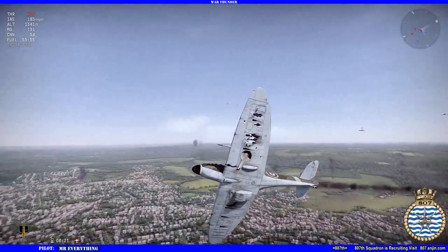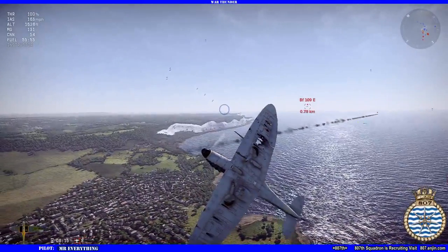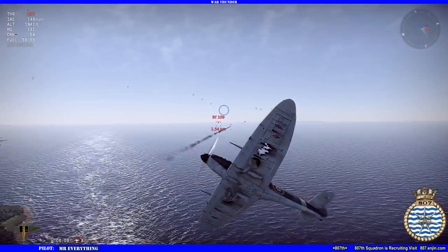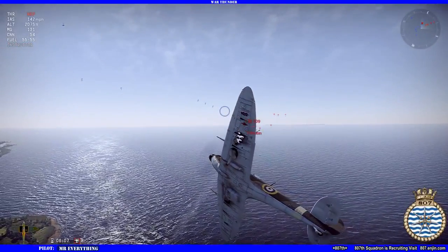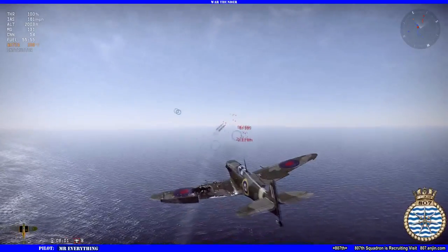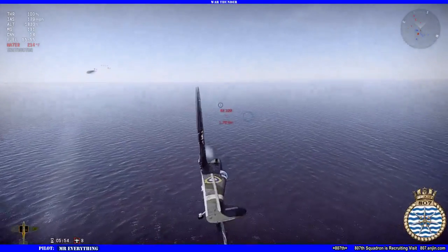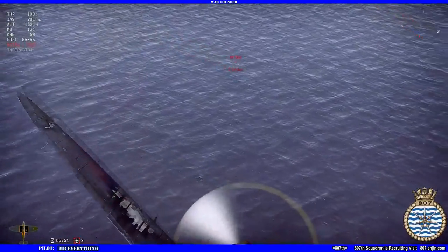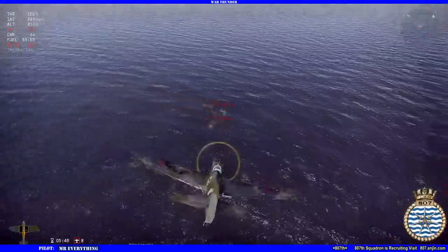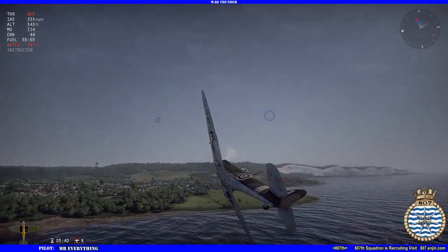Now when you're turning, you'll notice off of your mouse pointer - the outer circle, the large circle - when you point, you'll see that it has like three little dashes that come off of it. That's telling you where your point of aim is located. It's showing you where your point of aim is.